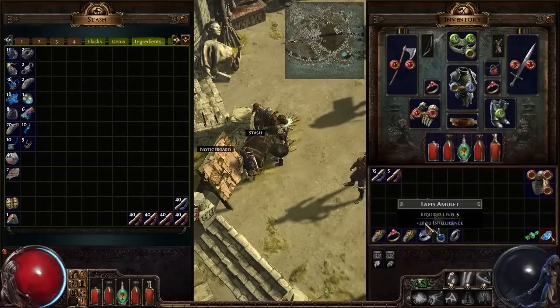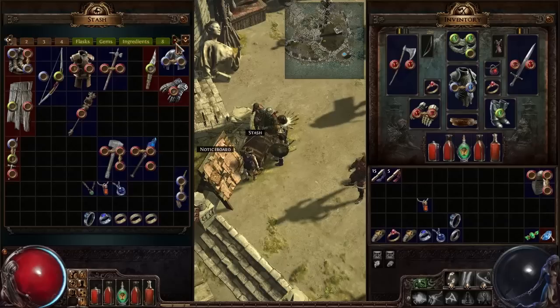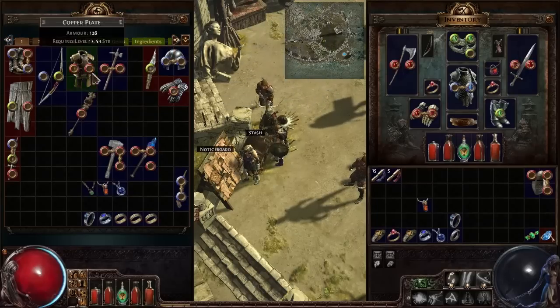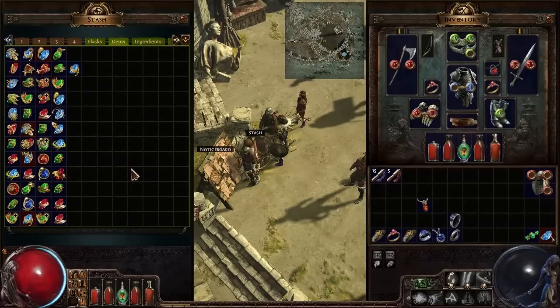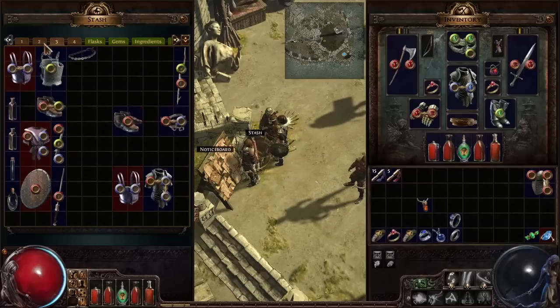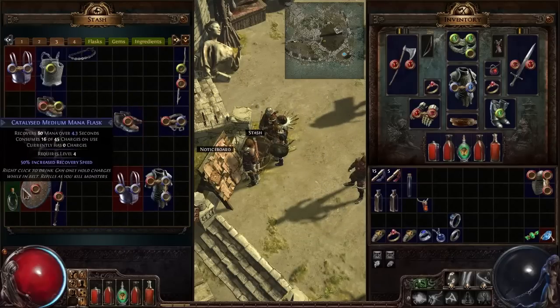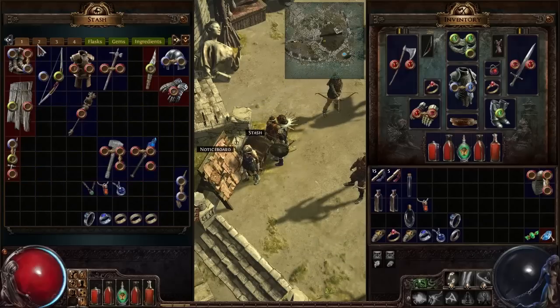Sorry about that — I went ahead and cleaned up my inventory and stash a little bit. I still have a ton of crap all over the place. I bought a bunch of stash tabs, which will be nice — I can label them. I have all my flasks, all my gems just a tiny bit more organized than before, my ingredient crafting stuff here, and everything else is just filled with random crap.